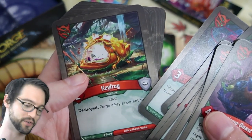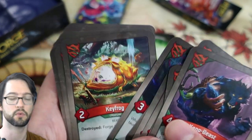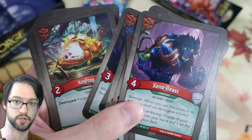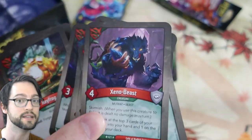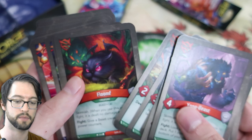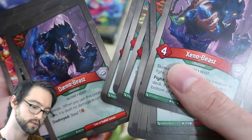Key Frog! Oh, it's a frog deck! Forge a Key at Current Cost — that's one of the ways you actually win the game. The only way to win is to forge three keys. Normally you forge a key at the start of your turn and you're only allowed to forge one a turn, so at very quickest you can only win in at least three turns. But there are key cheat cards like this which let you do it mid-turn if you can muster the Aember. Flume, Daemon Beast, Xeno Beast — that's cool!